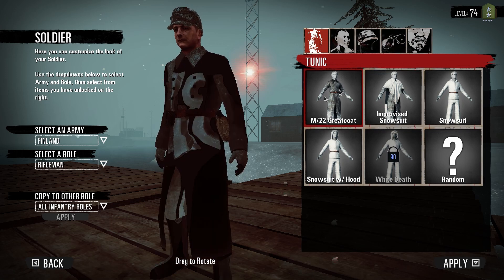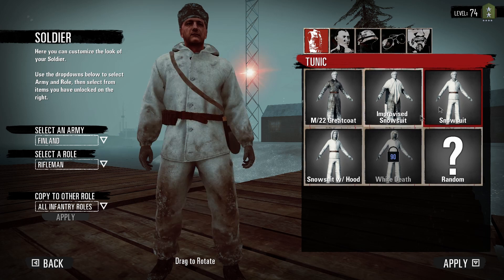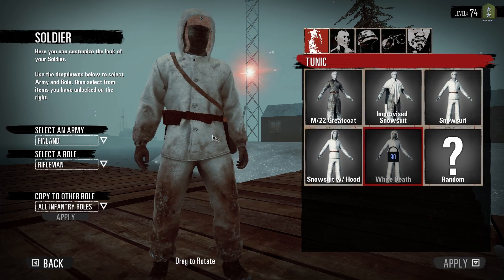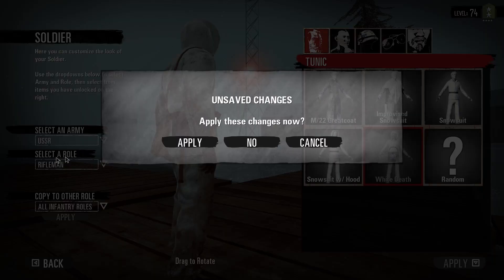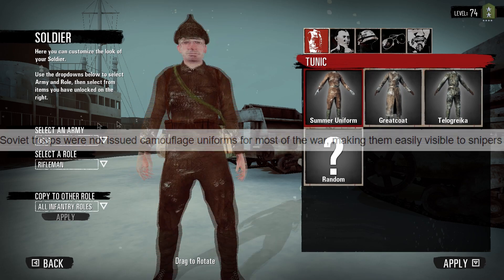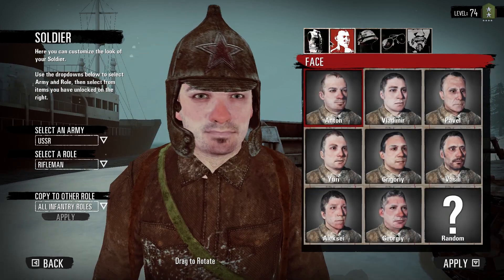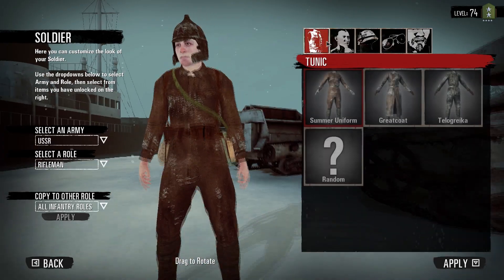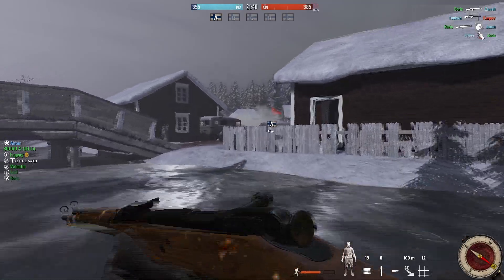One thing I want to talk about is clothing. The Finns get white clothing and they can be pretty hard to see — there's even a costume called White Death that looks absolutely sick. But the Soviets don't get white; they get dark colored clothing. I don't know who decided that was a good idea because I was spotting them from a mile away. I also got a texture glitch, unless it's some special camo I wasn't told about. But really, no other complaints.